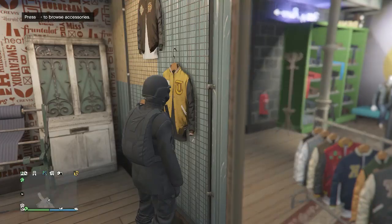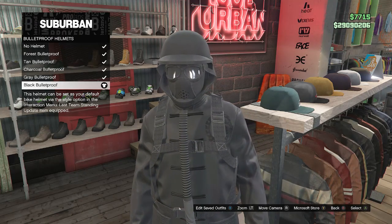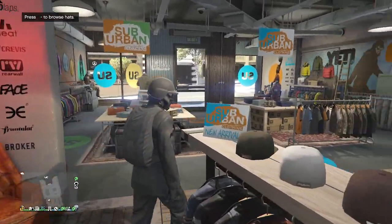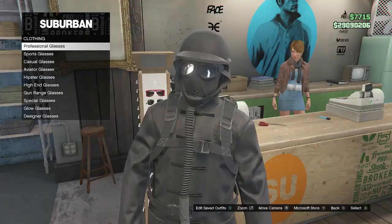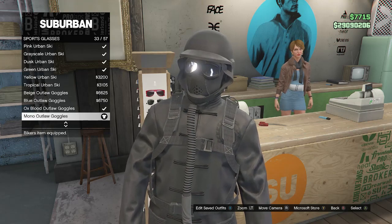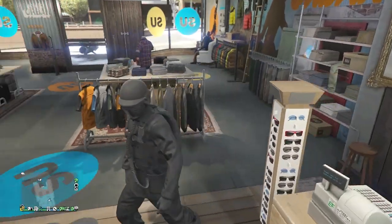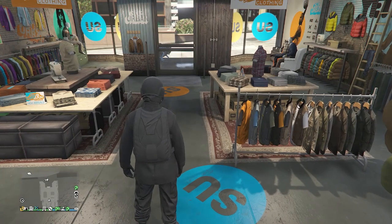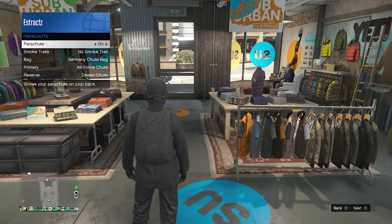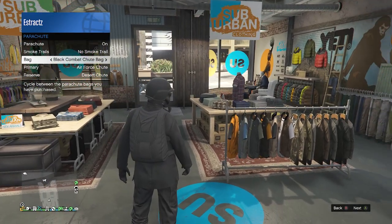After equipping the black woolen gloves, back out of accessories, head to your hats, go to bulletproof helmets on slot 19, and buy and equip the black bulletproof. After buying the black bulletproof helmet, back out of hats, head to glasses, scroll down to sports glasses, and look for the mono outlaw goggles on slot 33. After buying and equipping the mono outlaw goggles — they should go together with your bulletproof helmet — back out of glasses. To equip the parachute, pull up your interaction menu, scroll to style, click on parachute, set it to on, and set your bag to the black combat shoe bag.